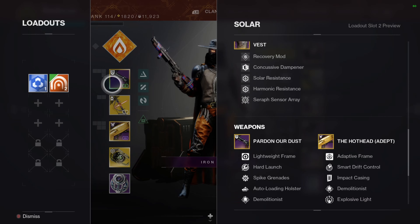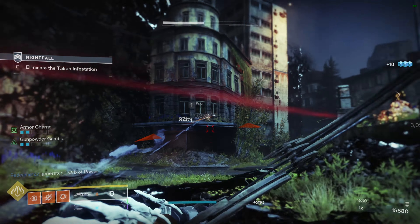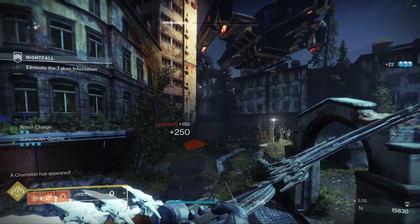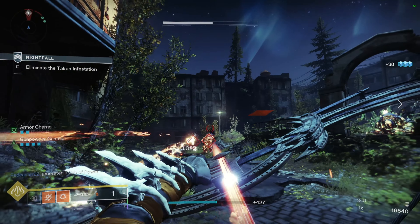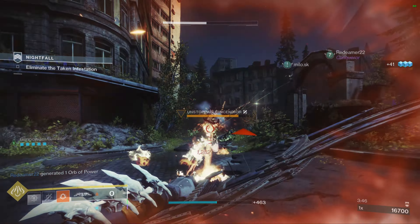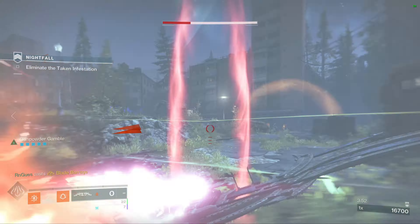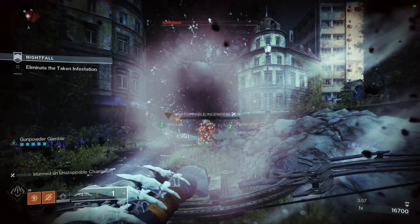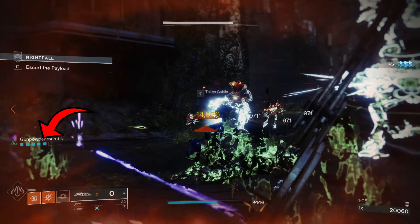When you fire the Tiku bow from the hip it marks targets with tracking shots. Then when you aim down sights and shoot the glowing targets, they explode. The tracking shots on this bow actually count as an ignition — I don't know why. So you find a group of enemies, fire from the hip, the bow tracks and damages them, then you aim down sights and blow them up.